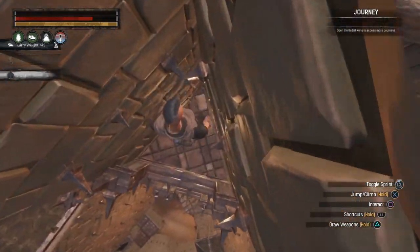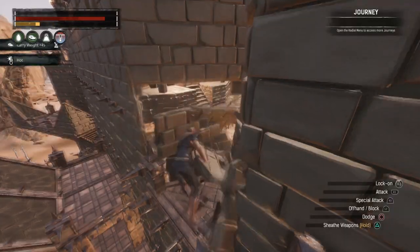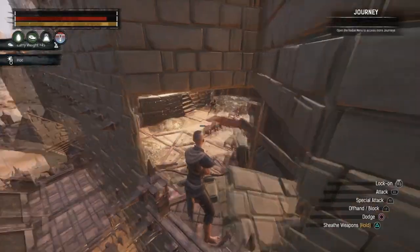Drop down on the east side in this spot, break in using a ram or explosives, and then take out the commander and guards.